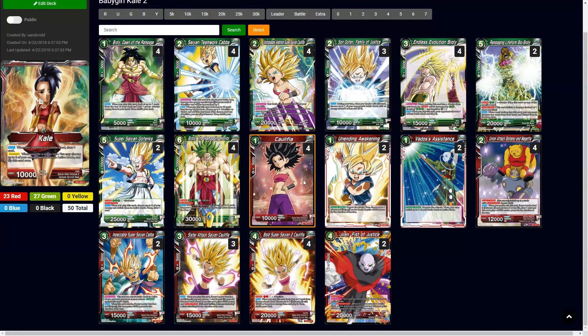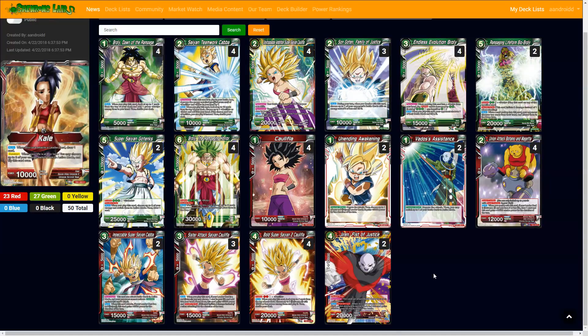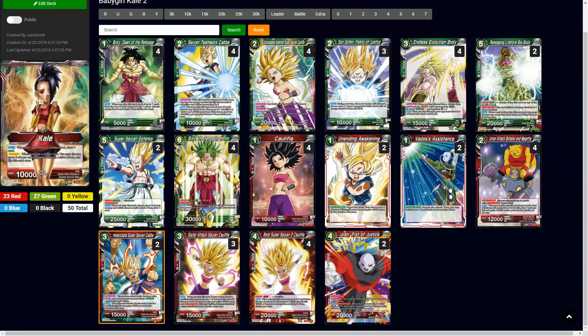For these two, easy energy if you don't need them. Impeccable Super Saiyan Kaba — this guy can attack cards in active mode and your opponent cannot activate counters against this card's attack. And of course if your leader is a Red Saiyan, which she is, this card gains 5,000 power for the duration of the turn. Very useful in making sure to get across attacks where you know they have energy and they might counter. This is also useful because if you are playing this right with the Brolies and her leader effect, they shouldn't have too many cards to combo with, and you can end the game pretty quickly.